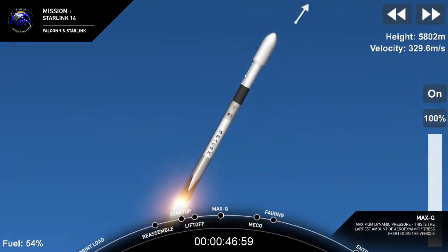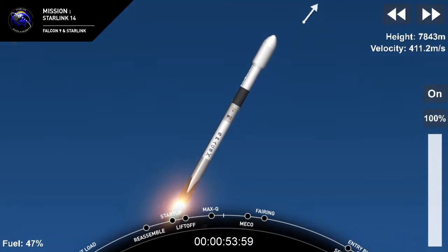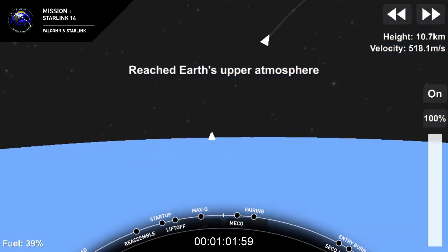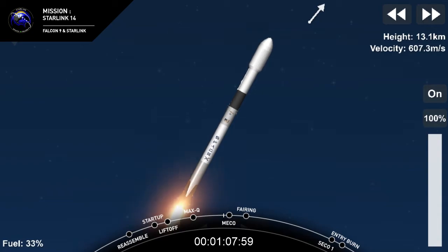And there's that callout that we just passed through MAX-Q. In about a minute, we will have three events that happen very quickly, one after another. That will be MECO, or Main Engine Cut-Off, Stage Separation and SES-1, or Second Engine Start 1. And Main Engine Cut-Off is where all nine of those M1D engines shut down to slow the vehicle down in preparation for Stage Separation.